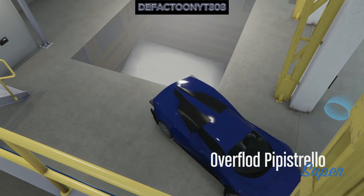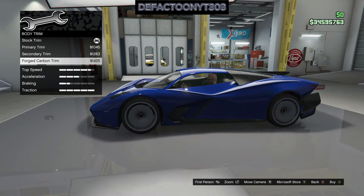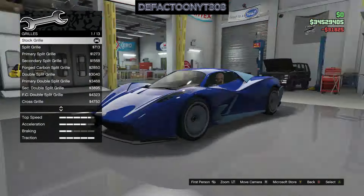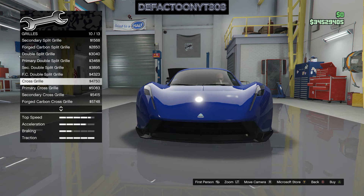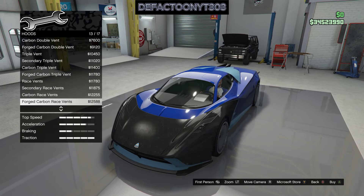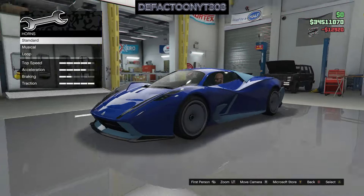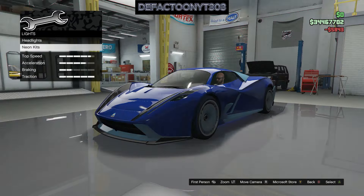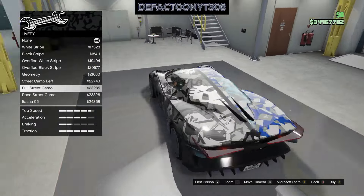I will be going in depth into this car, and if you have any questions about the car or anything else, hit me up in the comments and I'll get back at you. We got this one with Bottom Dollar Bounties, June 25th 2024, and from PS4 all the way up to Xbox Series X and S and PC, we all got it for two million nine hundred fifty thousand. This vehicle is free to GTA Plus users — they got it first. It's a pretty cool car, the Super EV.